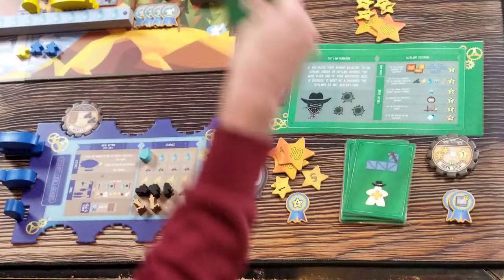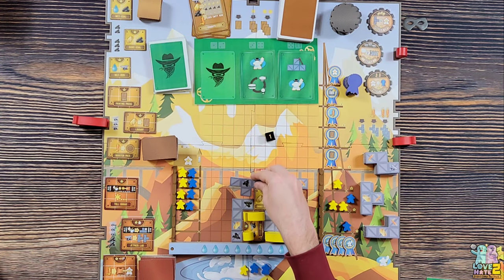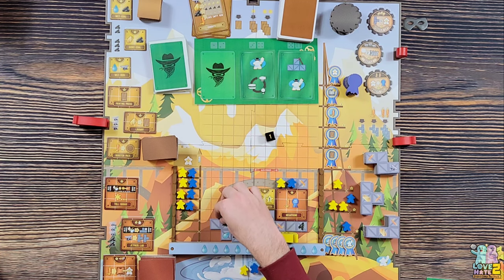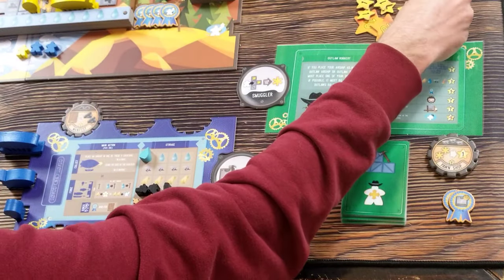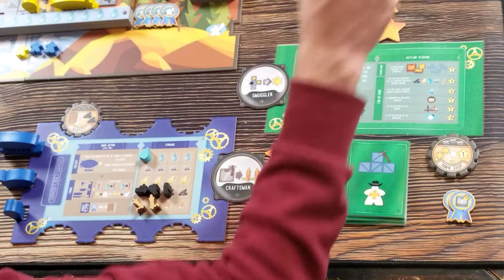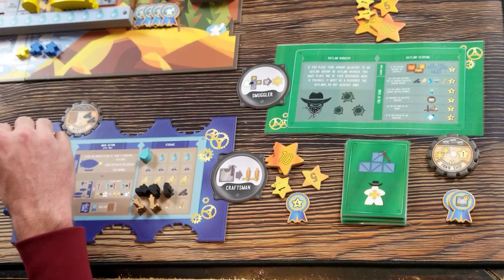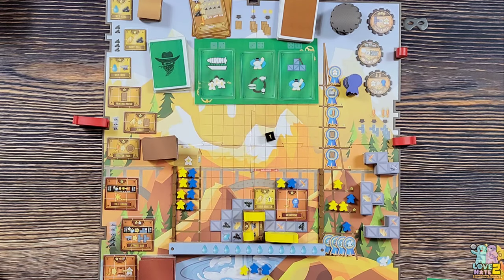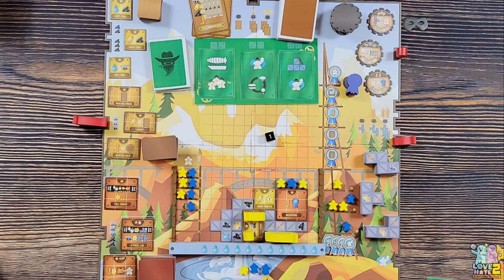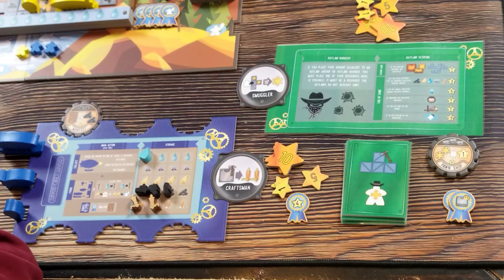Opponent rolls a one - building a T-shaped scaffolding for three points. Score is currently 27 to 37 - I'm ahead but it will catch up. They also put out another worker. I forgot that whenever I built my megaphone I got two whistles, so I'm fully stocked on whistles now.